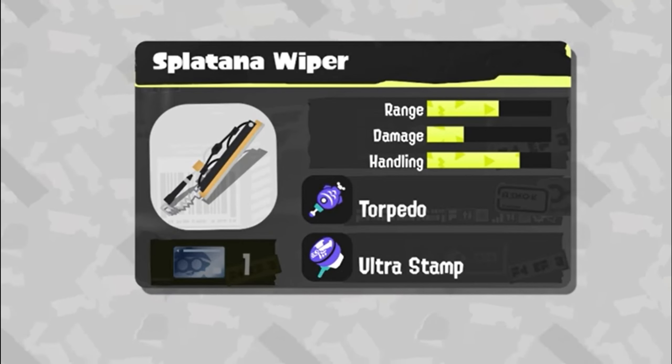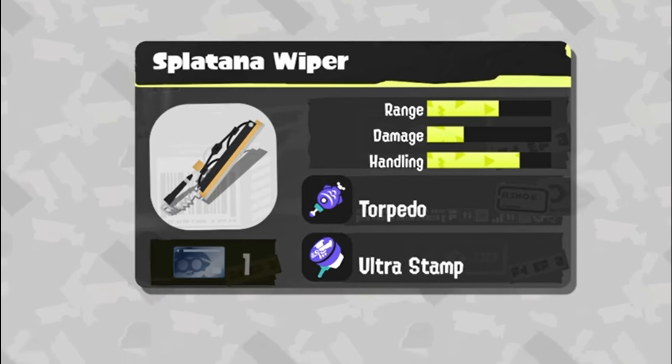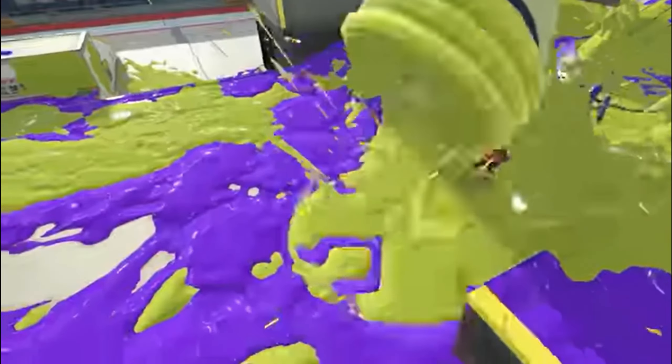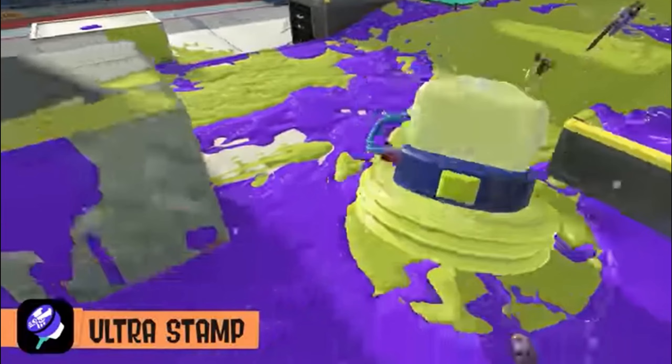As for the kit of the Splatana Wiper, we have the torpedo as the sub and the ultra stamp as the special — definitely an interesting combination. The torpedo can be used as a distraction before going straight into the fight, and the ultra stamp is an odd yet fitting choice, since both it and the Splatana are melee, close-up weapons. I think that fits quite well and plays to its weapon class.